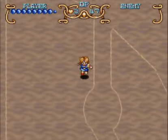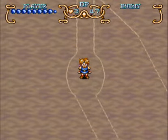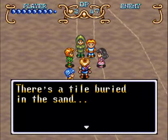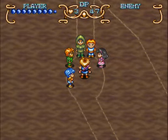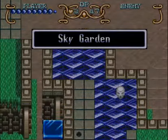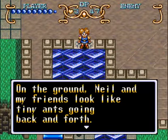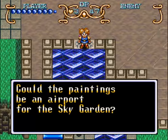Going down there to the left foot. There's a tile buried in the sand. When Will's flute touched it, there was a rumbling sound. Something huge is coming down — it's the Sky Garden! There's a strange garden floating in the sky over Nazca. On the ground, Neil and friends look like tiny ants going back and forth. Could the paintings be an airport for the Sky Garden?